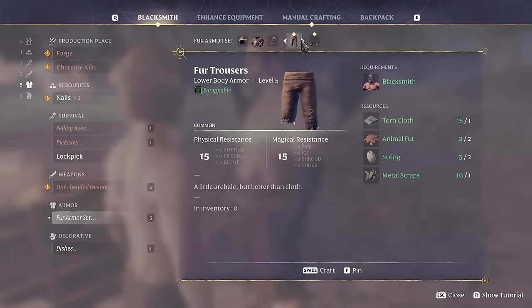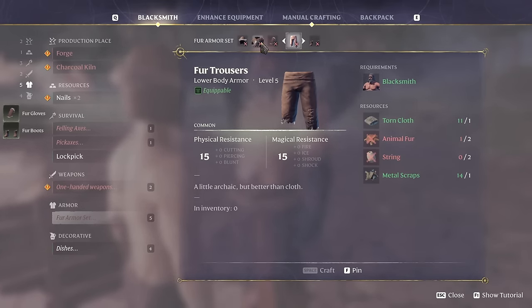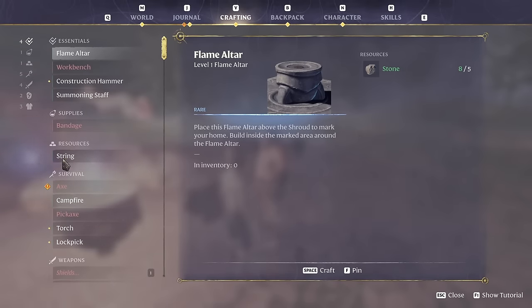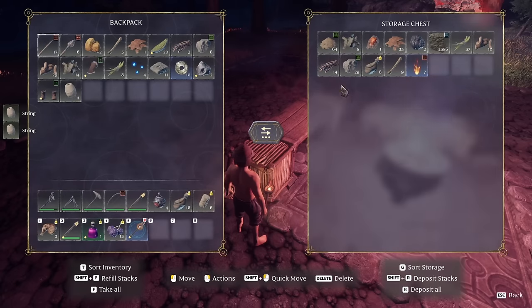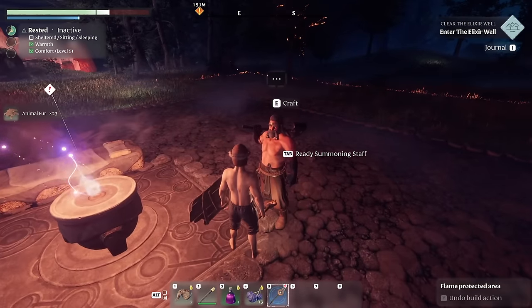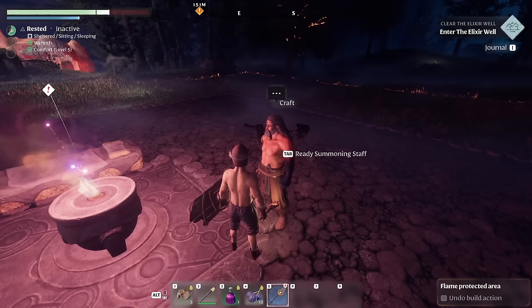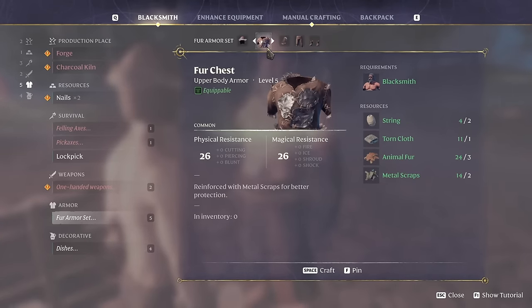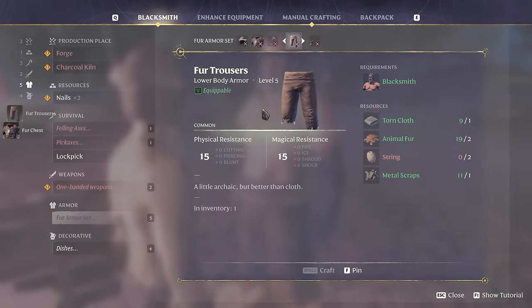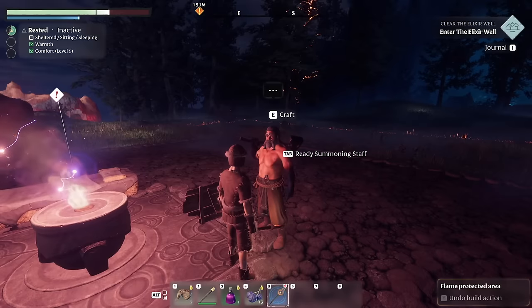The armor I crafted — just a helmet so far, but the other pieces are here. I need more animal fur for the chest piece but can craft the gloves, pants, and shoes. I need string and animal fur for the rest; making the string and grabbing fur from storage. Putting the armor on — and there we go, a full set of fur armor! Definitely better than the cotton shorts.